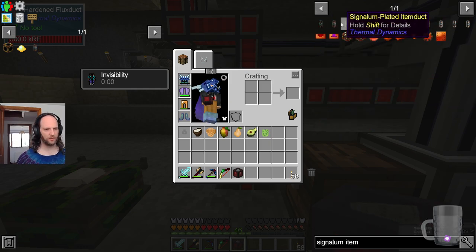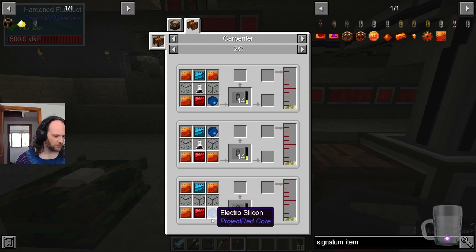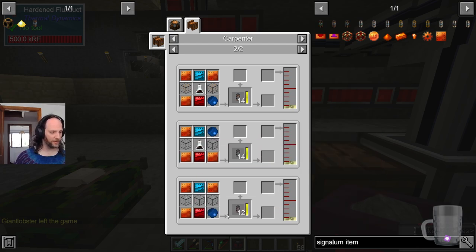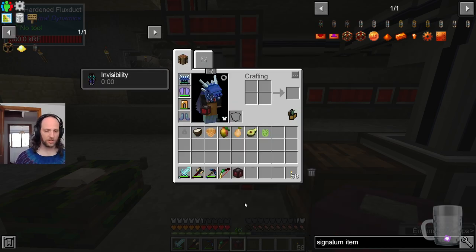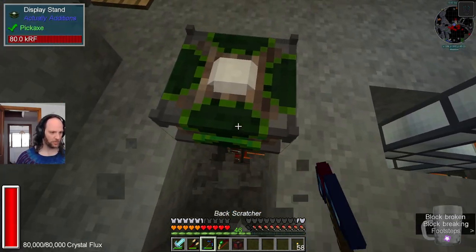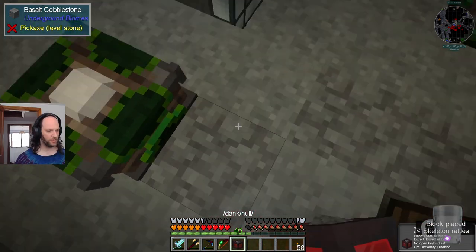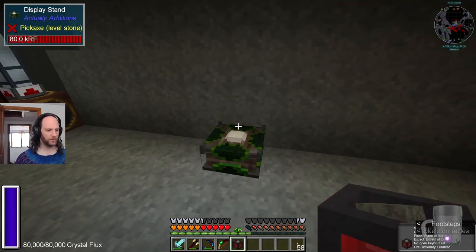I wanted signal-and-plated item ducts. If you look at the recipe it shows all of them — but I looked at this one first and made a bunch of dense ones by accident. It doesn't actually make a difference: it doesn't change the speed at which things travel, just the routing, and that doesn't matter because underneath each of these there is a filter. Each one is only allowed to put one type of thing into the display stand, so there's going to be one for each type.